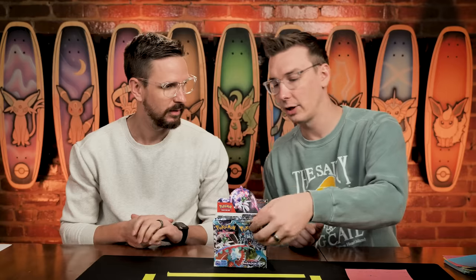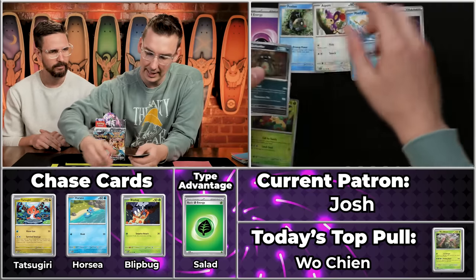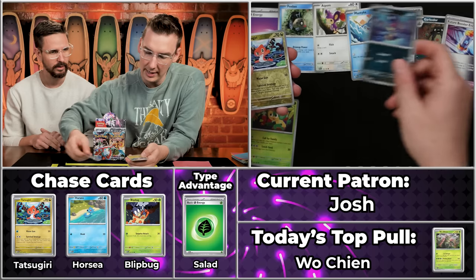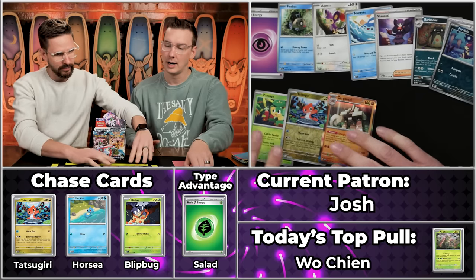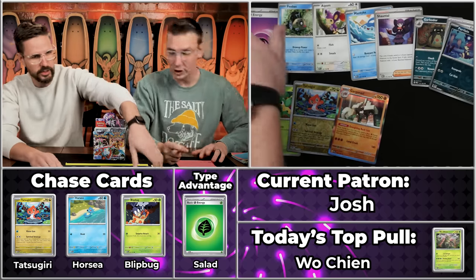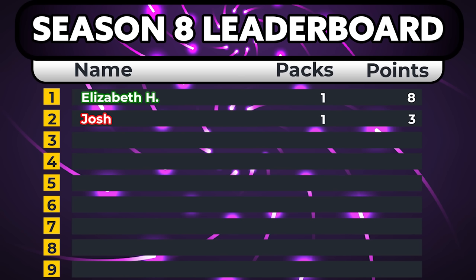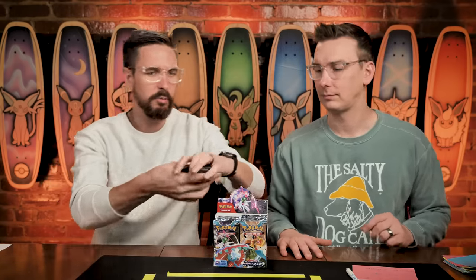Next up we have Josh, a professional IT nerd. We've opened two boxes of this set so far and the first pack out of both has been Gold Dango EX — let's see if that continues. We've got the Pansage — that'll score — Mantyke, Shantau, Garbodor, Future Booster Energy, Purloin, the Tatsugiri which is a chase card, and the Barnacle. No Gold Dango, but three points for Josh. Cool to see the Tatsugiri pulled so quickly.